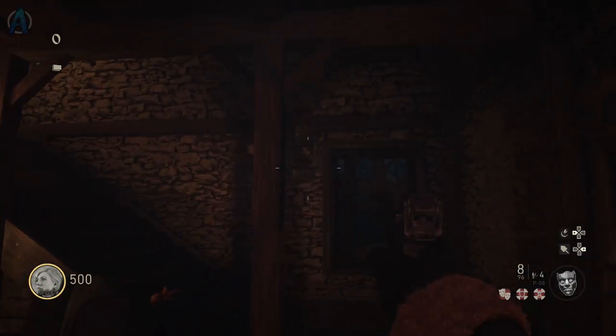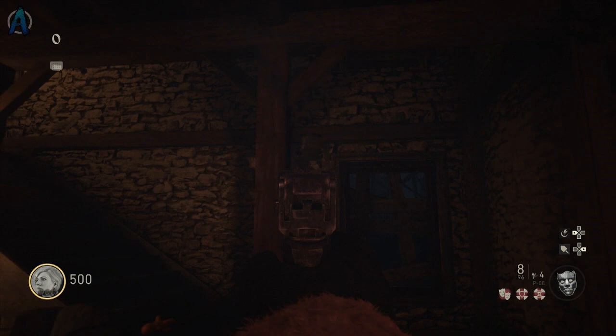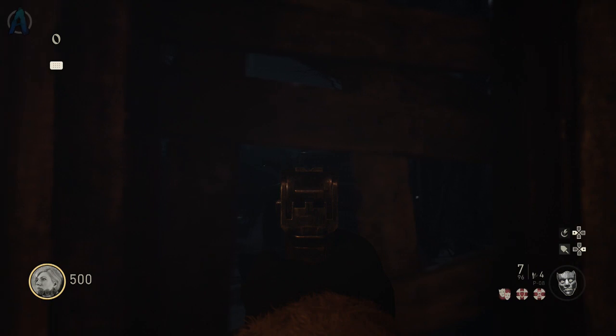Let's get started on how to unlock this secret room in this bunker map. Load up the bunker map and what you guys actually have to do is shoot lanterns — believe me, you actually have to do that. The first lantern can be located right over here to your left when you spawn in.